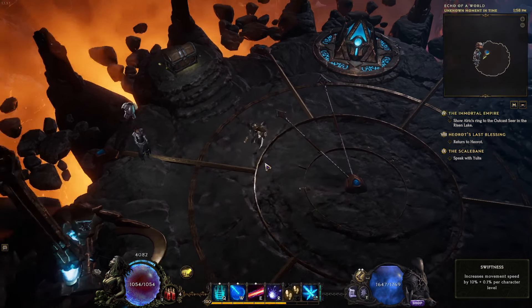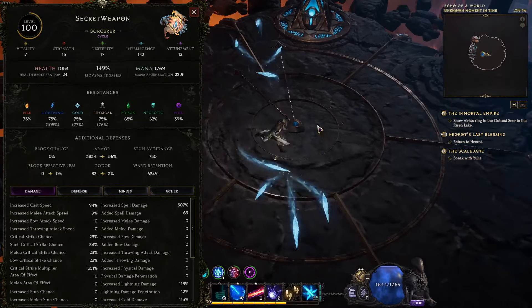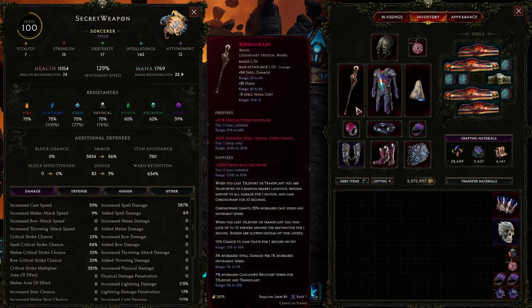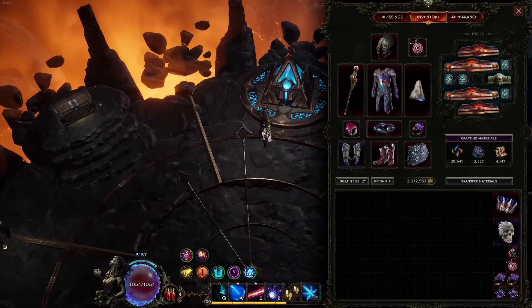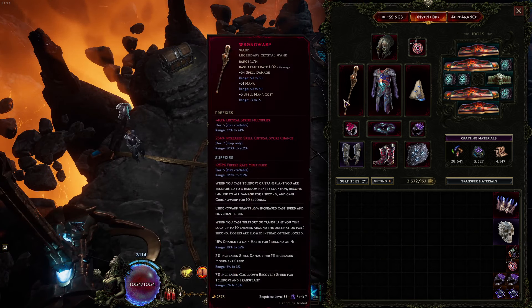The build also has a crazy amount of mobility, going up to 180% move speed in echoes. At 180%, you're also converting that movement speed into spell damage — 3% spell damage per 1% move speed — so that's over 500% increased damage from Wrong Warp, which is absolutely absurd. We also get a little bit of invulnerability on our Teleport, a small stun, a huge amount of cast speed and move speed. That's why I personally think Wrong Warp is probably the best option for the build.